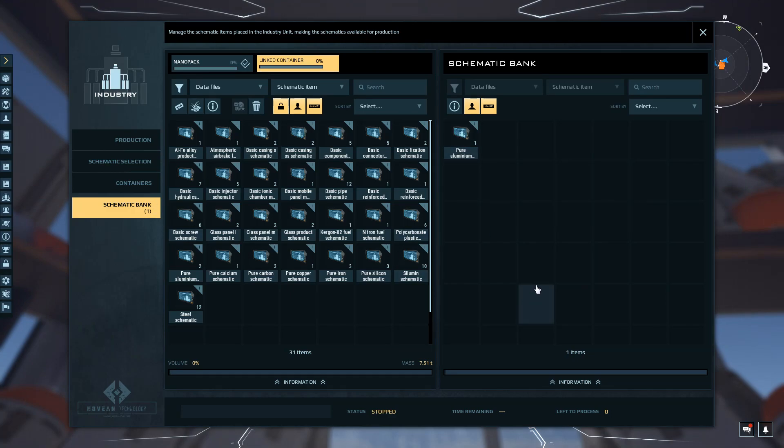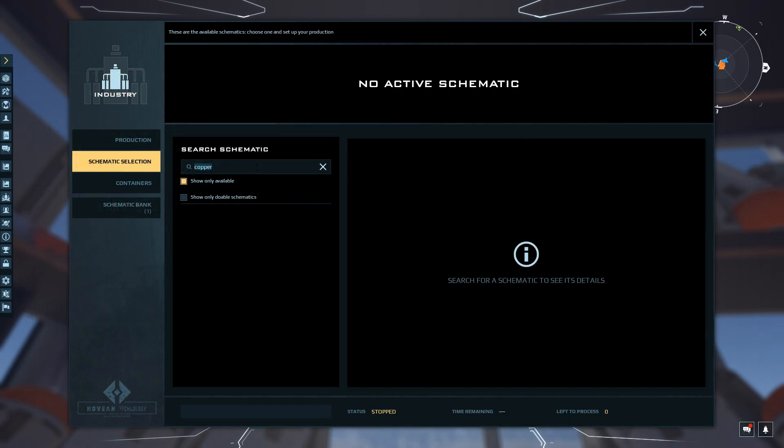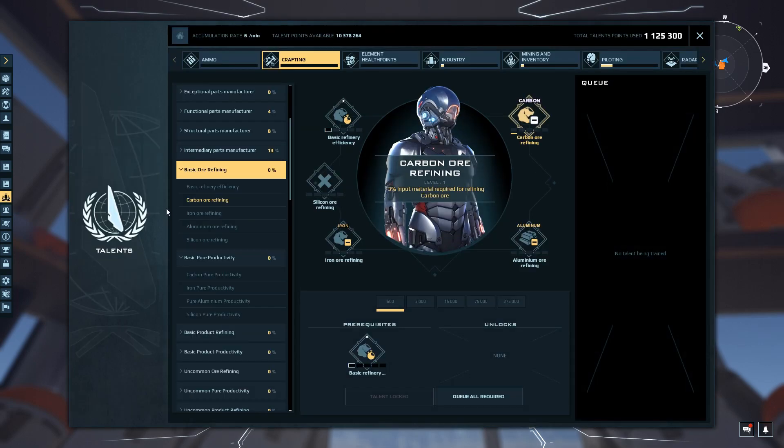Put the pure aluminum schematic into the schematic bank in your refiner. Then go to schematic selection, select aluminum, and choose to refine it from bauxite. Now you'll notice your output is very low — that's where the talents come into play. Let's start the machine. You can see we're only getting 315 liters from 455 — no way. Let's get into the talents.